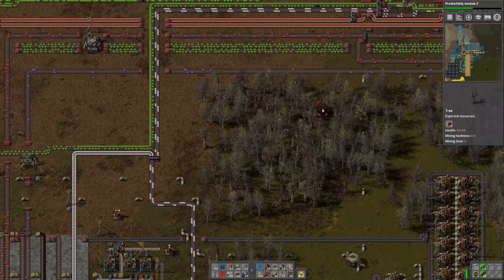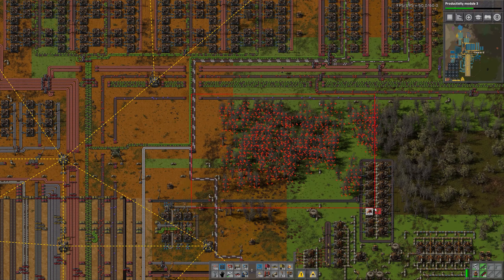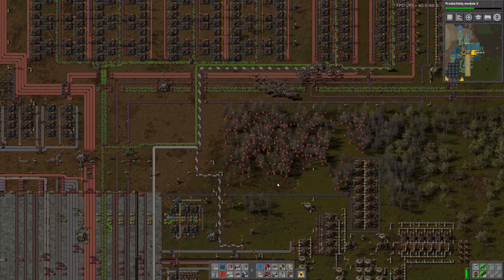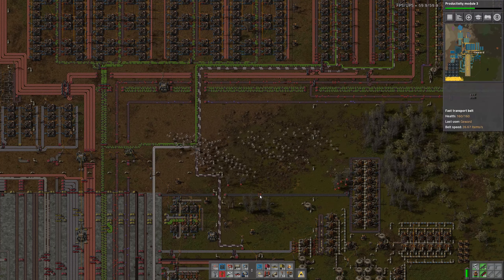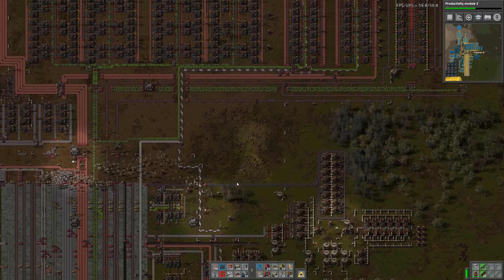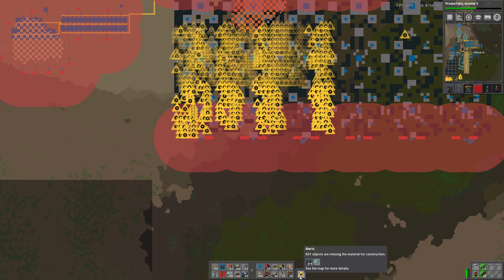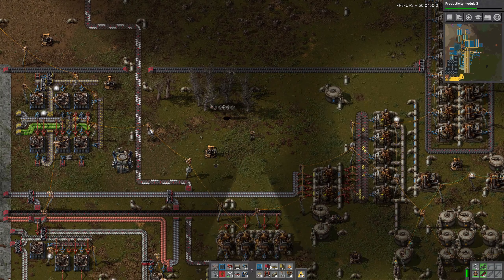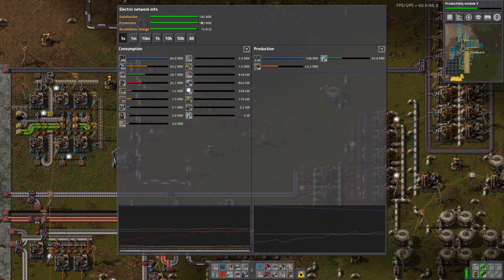I'm thinking about a little space over here which might be enough. I think in a past episode I already said that I don't want to really use that space, but I think that may be just perfect for what we need now. These resources won't be even close to enough anyway. Energy should be close to enough at least — it is definitely enough.